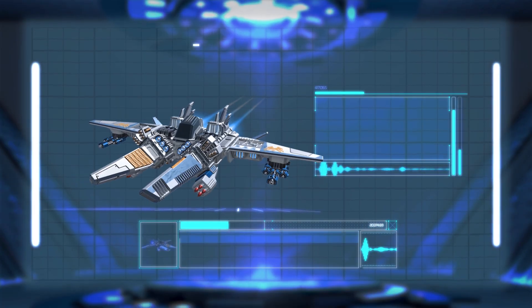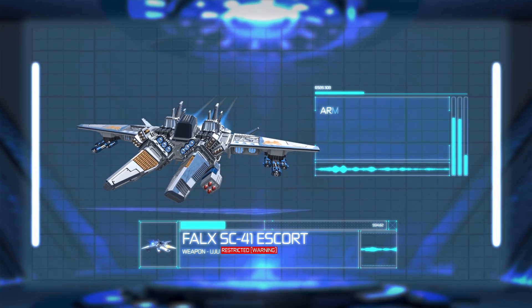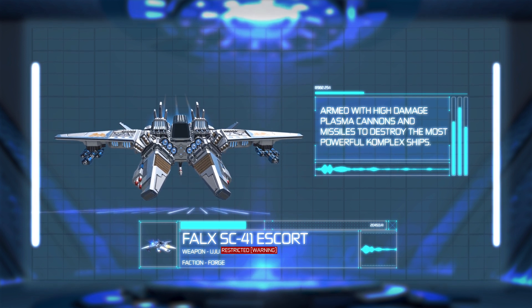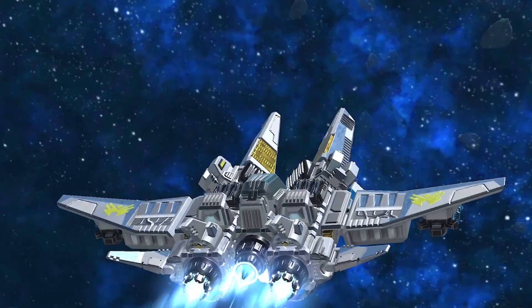Snipeships dossier. FALX SC-41. Armed with high-damage plasma cannons and missiles, the FALX is built to destroy the most powerful complex ships.